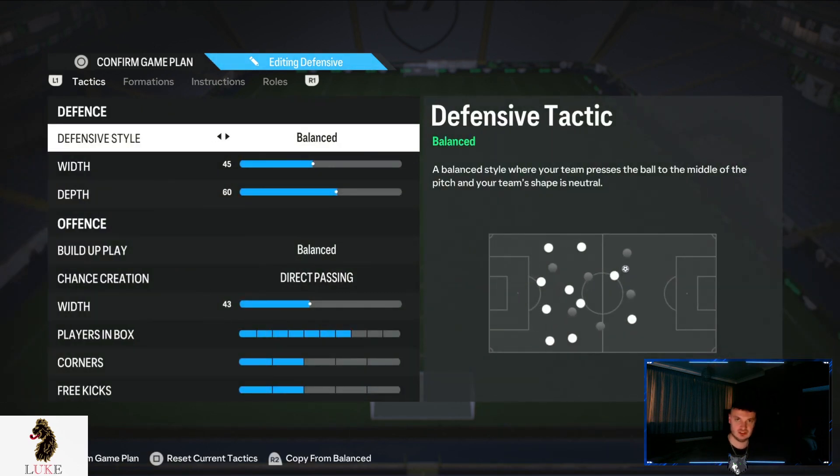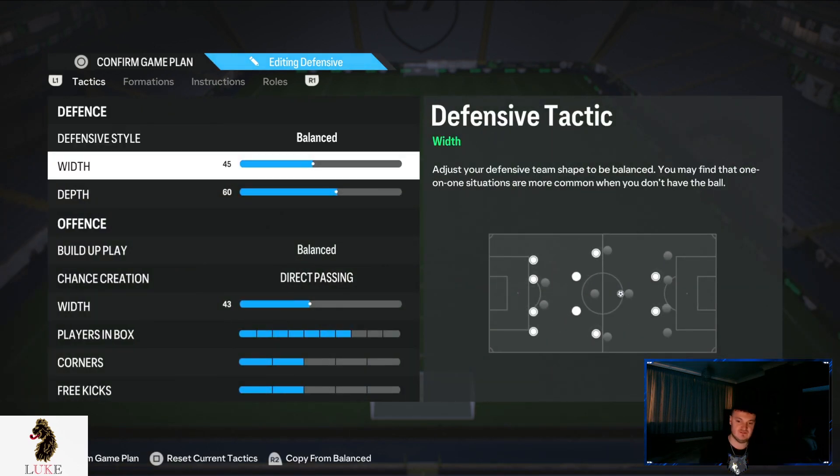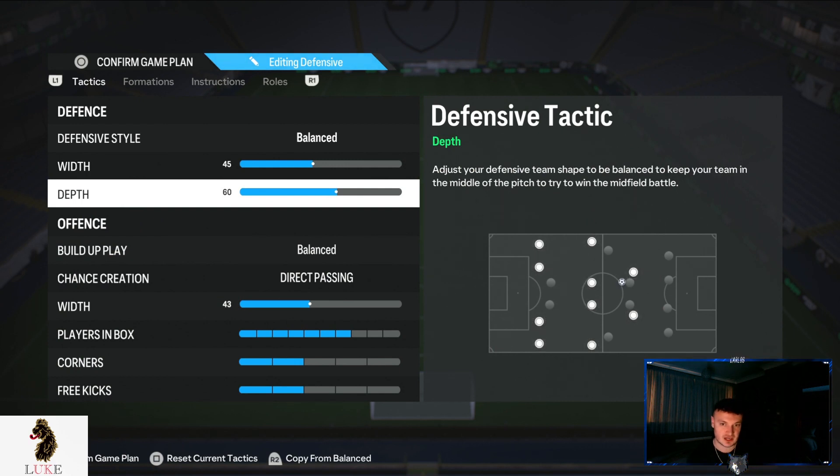Balanced on the defensive style, 45 on the defensive width with 60 depth. If 60 depth is a little bit too high for you, since this is my main custom tactic, I would recommend lowering it down to 55. You won't notice too much of a difference, but you will probably concede fewer goals. I just much prefer 60 though — that's what I like.